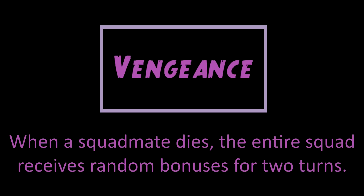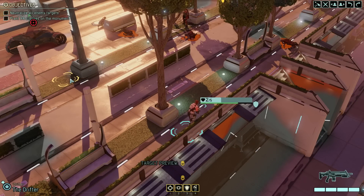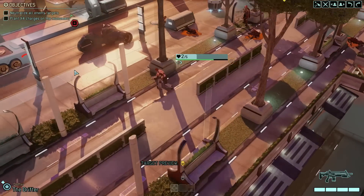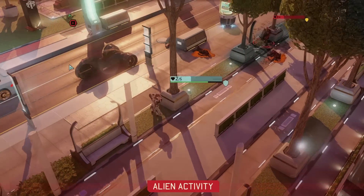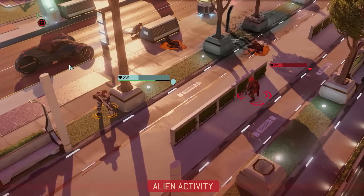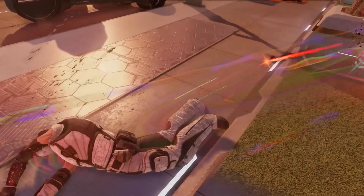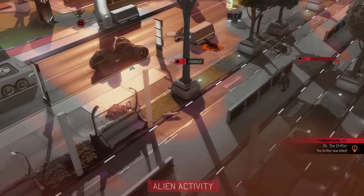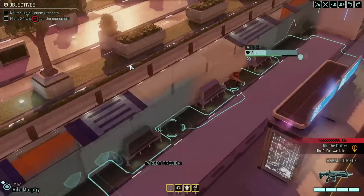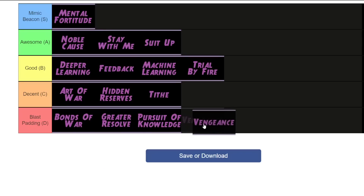Vengeance — the final resistance order. When a squad mate dies, the rest of the squad gains random bonuses for two turns. This one sucks. Firstly, you want to do everything you can to avoid your soldiers dying, which means you're never going to want to use this ability. And secondly, when it does activate, the effects are random — RNG based. So you could get really useful abilities, or you could get a bunch of garbage. And given that this is XCOM, which of those two scenarios do you think is more likely? This is just a much worse version of Stay With Me. Blast Padding for it.